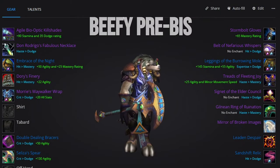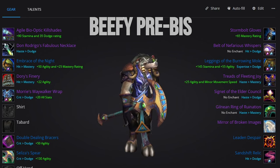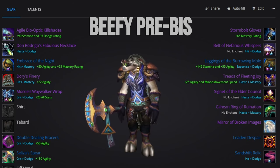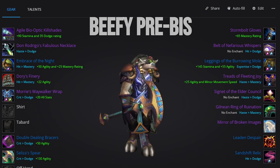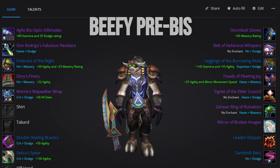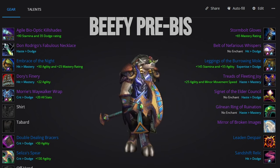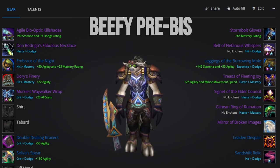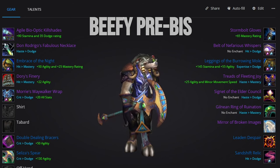Now let's take a look at a set that focuses purely on mitigation, which will be suited for fights where you are tanking 100% of the encounter, or if you end up being the main tank for whatever reason. This set focuses heavily on stamina, agility, and mastery, while reforging anything that isn't mastery into dodge. The gear itself is very similar to what you have in your off-tanking set, so for a lot of the harder-to-obtain or expensive BiS items, it may make more sense to pick whether you want to optimize for off-tanking or full tanking, depending on how comfortable your guild is with the content.